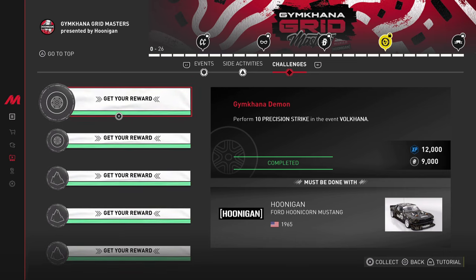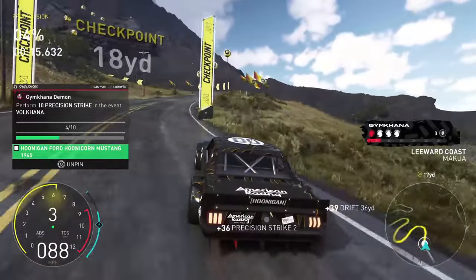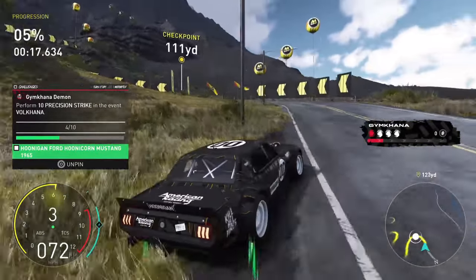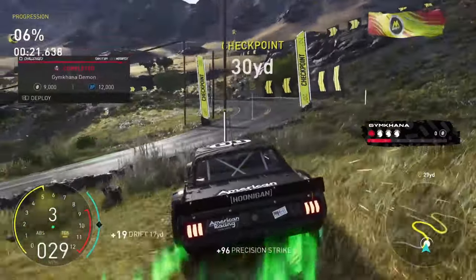Moving over to all the main challenges that can be done solo. The first one is to perform 10 precision strikes in the event Vulcana. This is actually going to be fairly simple — all you have to do is drift into a pole or some items around the map like fences. Once you drift into them it counts as a precision strike. Keep in mind this challenge is fairly simple but there are a few of these you'll have to do.